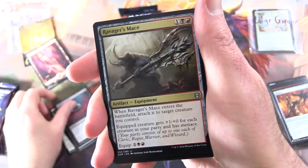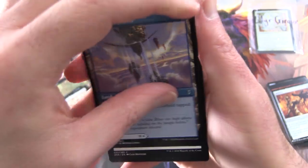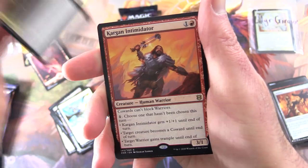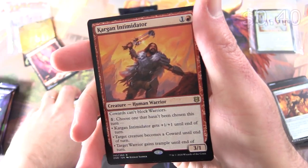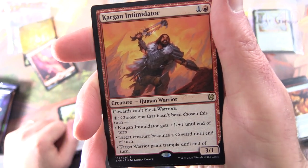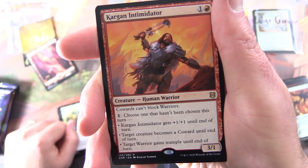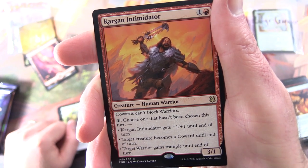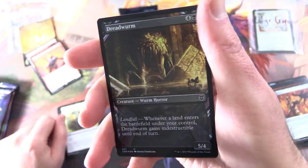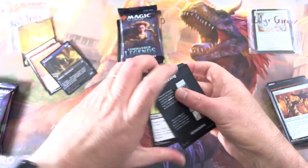Feed the Swarm, Ravages Mace, Thwart the Grave, Amara Wizard on the other side, Amara Skyfalls, Pressure Point, Vanquish the Weak. And the rare is Kargan Intimidator — Creature Human Warrior, 3/1 for 2. Cowards can't block Warriors. For one, target creature becomes a Coward until end of turn, or target Warrior gains Trample until end of turn, and Kargan Intimidator gets +1/+1 until end of turn. And a Foil Showcase Dread Worm with a tip card.